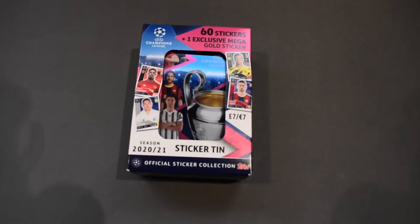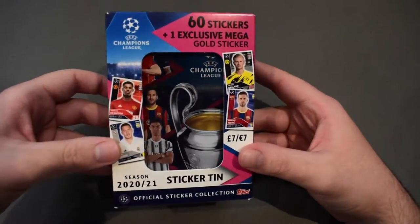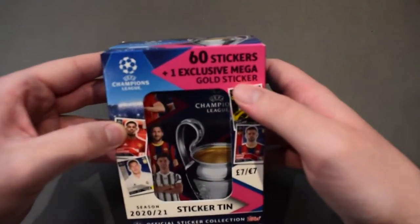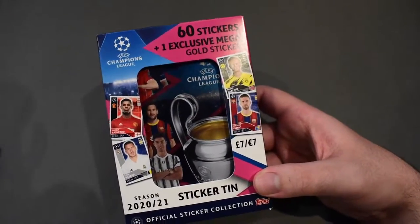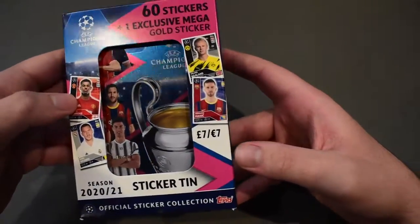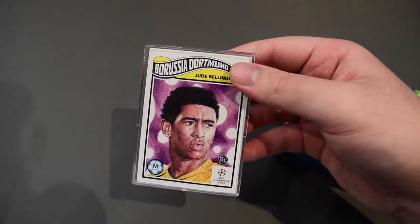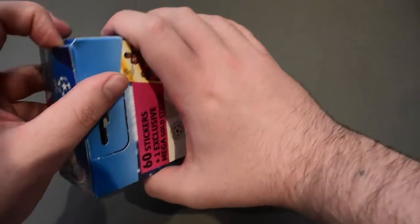Hello everyone and welcome back to the Cardboard Lord YouTube channel. Today we've got the 2021 sticker tin for the Champions League. It's just a tin with packs inside — 60 stickers and one mega gold sticker. Pretty cool, got this from Topps online shipped to Australia, a bit expensive but still pretty cool. Let's go ahead and open it.